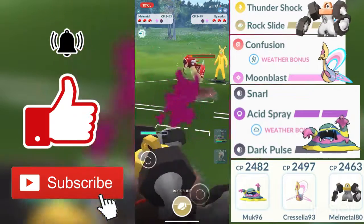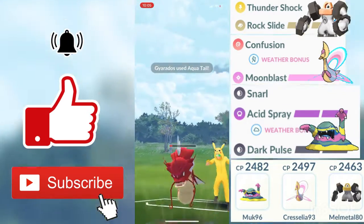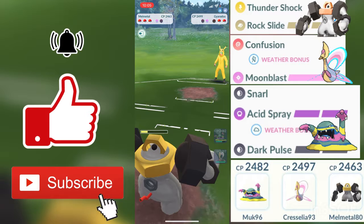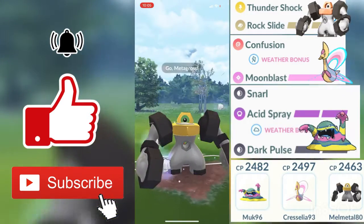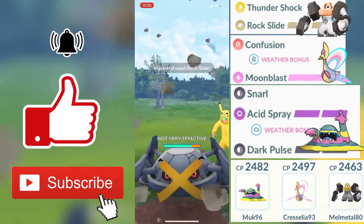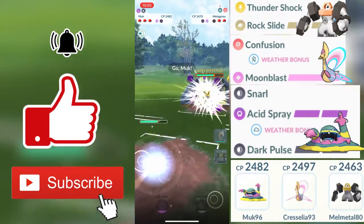My Thundershocks are doing a really good amount of super effective damage against him, so I decide to go for the hard farm down. He has only a few Thundershocks left, plus I do have two Rock Slides charged up. His first charge move was actually a Twister that did not very effective damage, but my mistake was that I did actually throw in a shield for that Twister. Twister was going to be doing not very effective damage against my Melmetal due to Dragon-type being not very effective against Steel types.